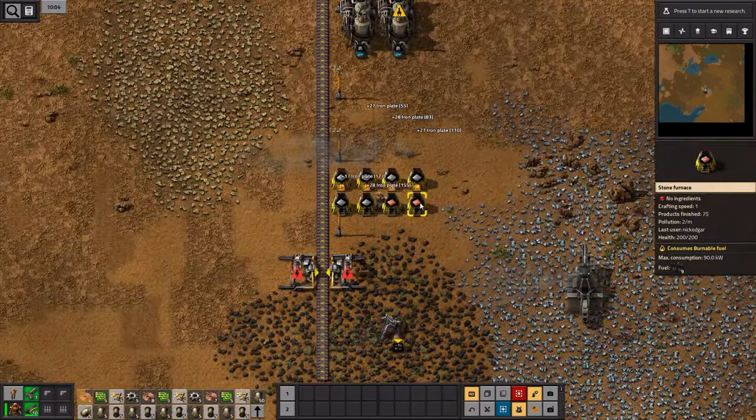As we work our way up, we've got the rocket launches and all the things you need for those — solar panels, accumulators, and stuff. And then you've got the really big stuff: rocket control units, modules. Over the other side we've got low density structure. And then just the last few bits and pieces I needed — ammo and stuff. So that's the jumble.